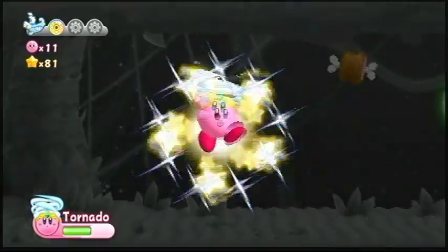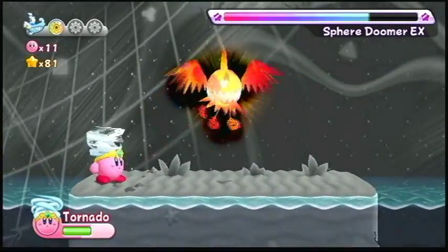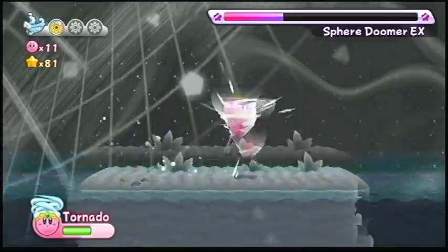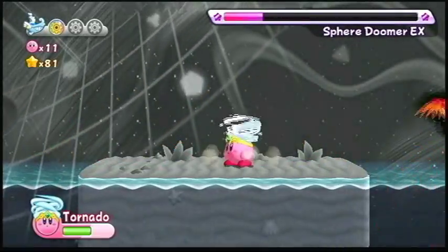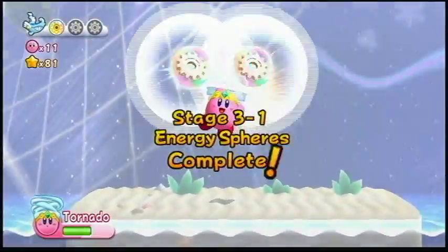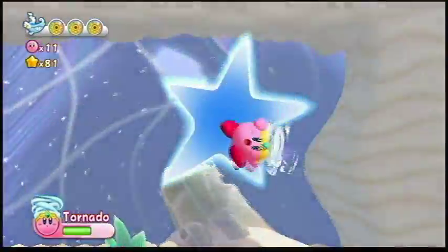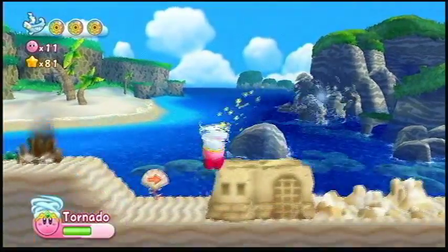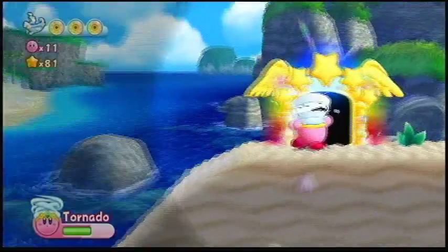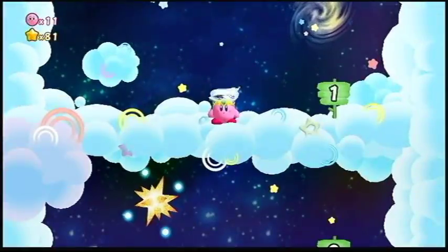Tornado — I want to show off how great Tornado can be against a boss. And wouldn't you know it, we have the Spear Doomer. I guess I can kill him in one shot. Look at how much damage I did with a fully charged Tornado — that's amazing. I only recently discovered that Tornado is not only very powerful against bosses, but because Tornado has invincibility frames, Kirby won't take any damage until the animation is over. So he gets a long period of invincibility. It's not the preferred speedrunning method, but it's still a good thing to note.